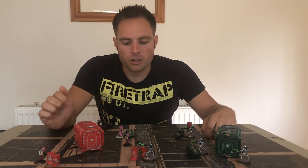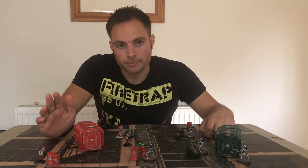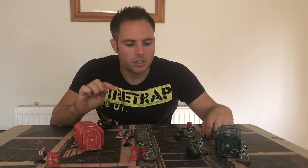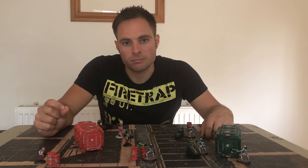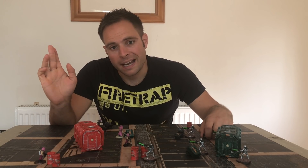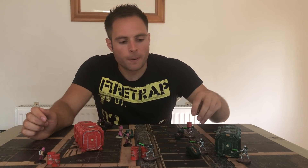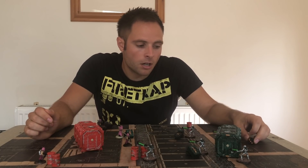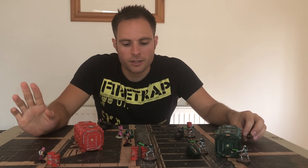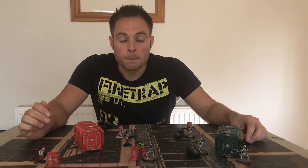Now you go to the saving roll. Check the target's Save — this Cultist has a 6+ save, so he needs to roll a six. But you must also check the weapon's Armour Penetration. The stats show Strength, AP, and Damage. Gauss Flayers are AP minus one, which means his save becomes a 7+ — impossible on a D6 — so he gets no save.